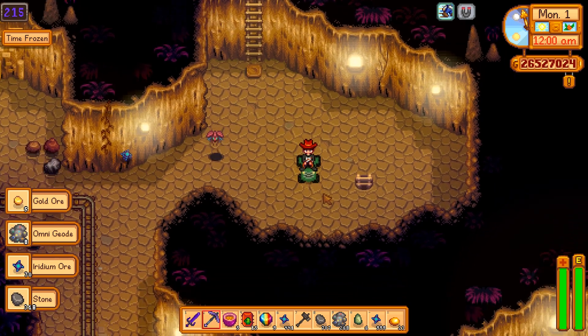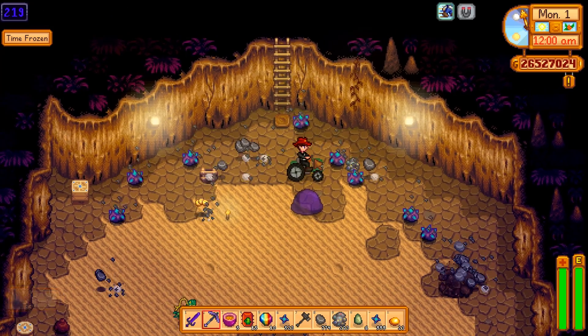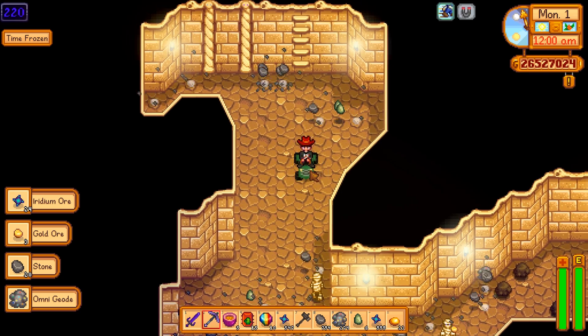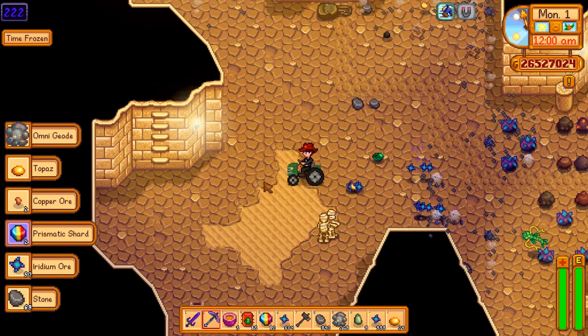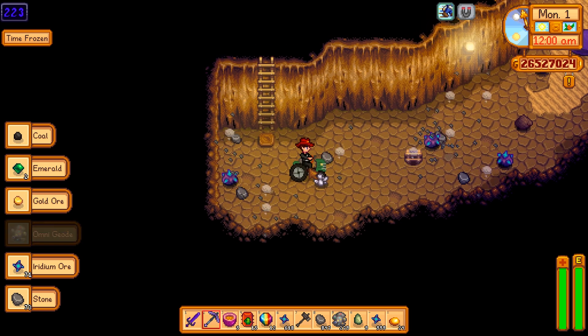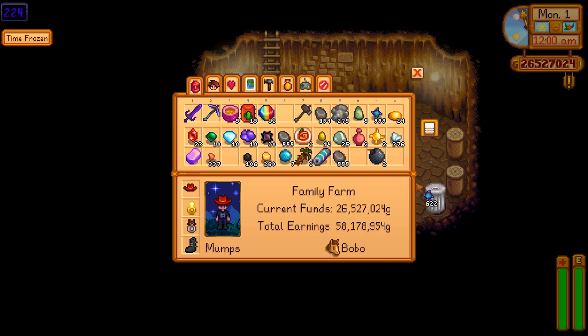We've officially made it as far as we did yesterday — floor 215. At this point, I'm going to say that the treasure floor spawning is absolutely random. There doesn't seem to be any rhyme or reason to it, and its most common gift seems to be a prismatic shard because we found three or four of those already and a few other small items. But here we go again — floor 224, we have another one.